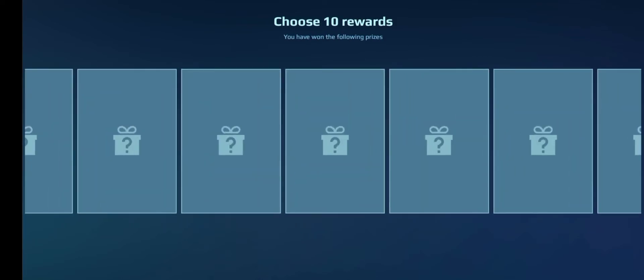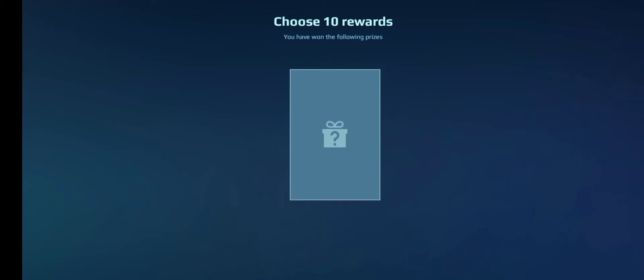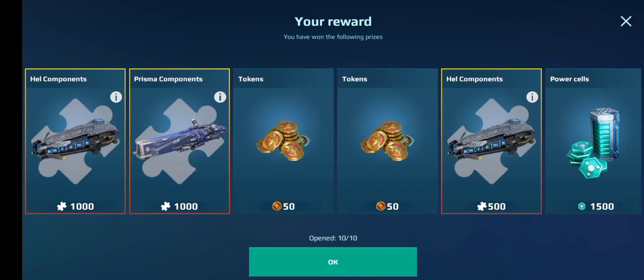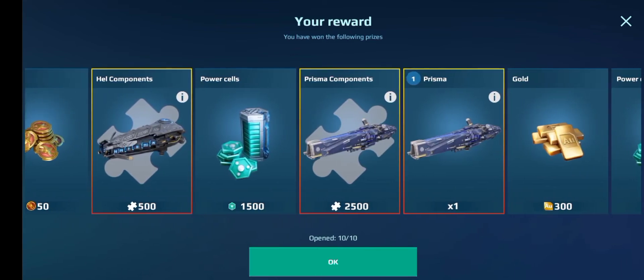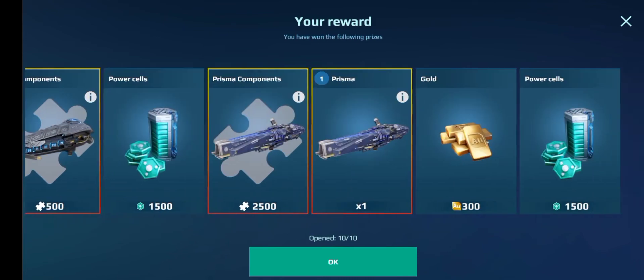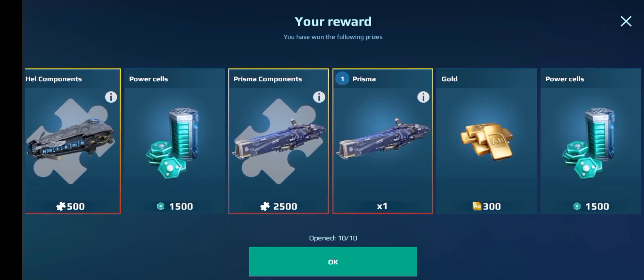I didn't see anything good there. Let's just do open automatically this time. We got some coins — yes! That means I can do my special prize. We got another Prisma as well! Let's go! That means I can run it on my Bulwark. That's actually so good. I can't believe the drop rates are so good for the Prisma.